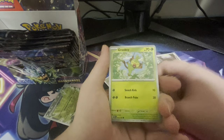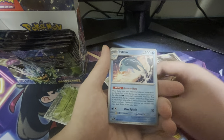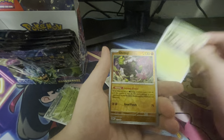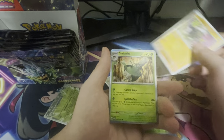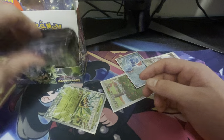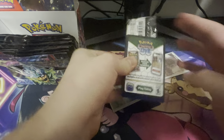We have a Corpish, Grookey, Finizen, Palafin, Shiyu, Pinsir — I see something in the back. No, I don't! Sinistcha! Damn! I literally can't say half these Pokémon names anymore. I'm getting too old. I miss the Black and White era.